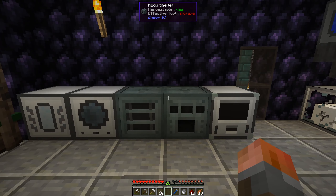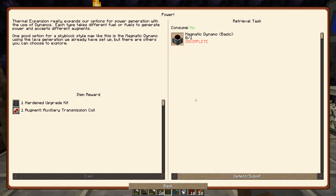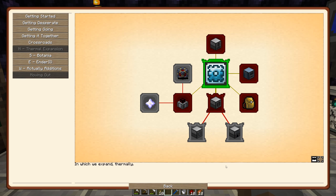The alloy smelter can do more than a redstone furnace, but other than that it's fine. And then extra sources of power: magmatic dynamo — basically we can feed lava in directly and that will produce power. We can already generate power from that. None of those are particularly urgent, but I'll be getting through them — we need to get through those quests.